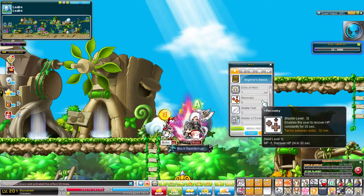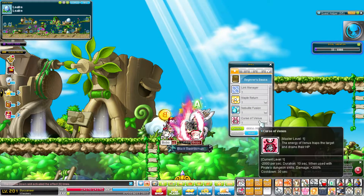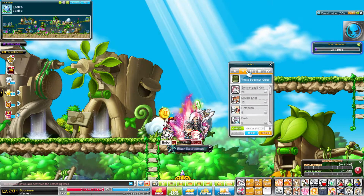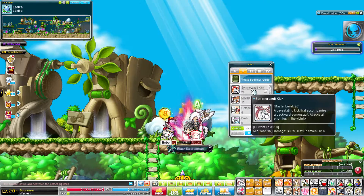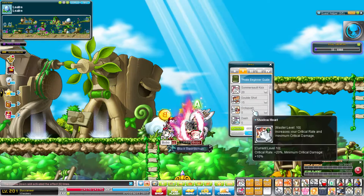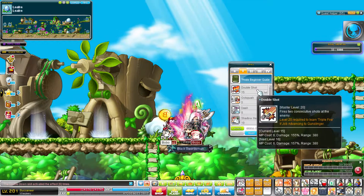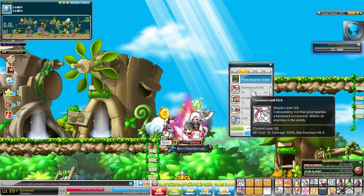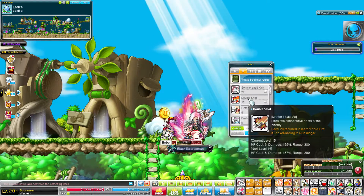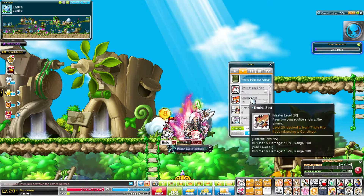In today's video I'm just going to be showing you guys what to max out and what changed from the last video. For the first job, nothing really changed here — I don't think anything changed. Basically in the first job, you max everything out but Double Shot. So you max out Assault Kick, Aqua Push, Dash, whatever — just don't max out Double Shot, unless you want to for some reason. Max everything out but Double Shot.